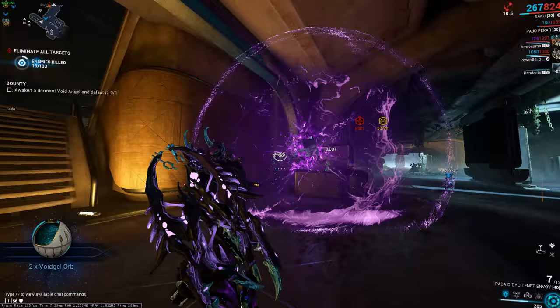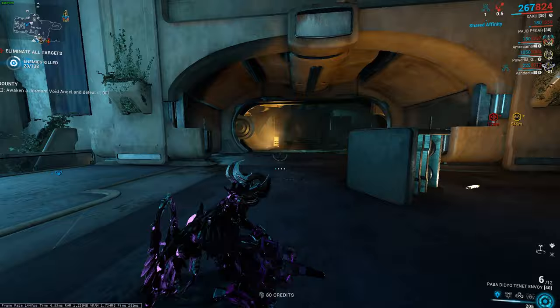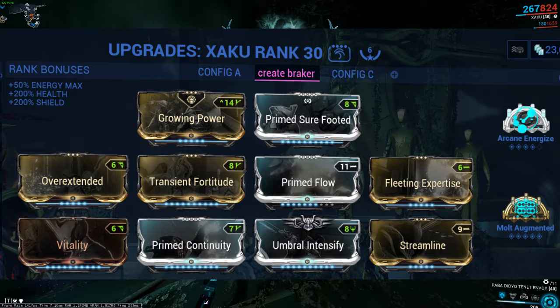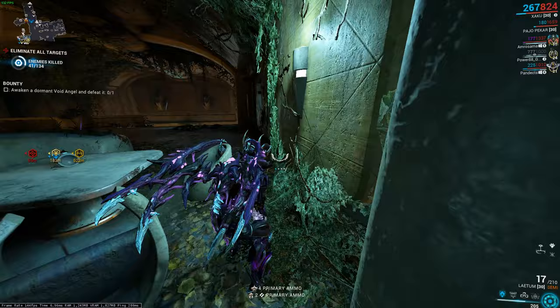I use the Tenet Envoy. If you have Primed Firestorm, use it — I personally don't because I don't really play AoE weapons. I picked Zaku; Zaku is in my opinion a really good Warframe for extermination missions. This is the build I use if I want to break crates and get at least one or two Entrati Lanthorns per run. Limbo's Cataclysm is extremely good as well, but honestly Zaku is my favorite pick.